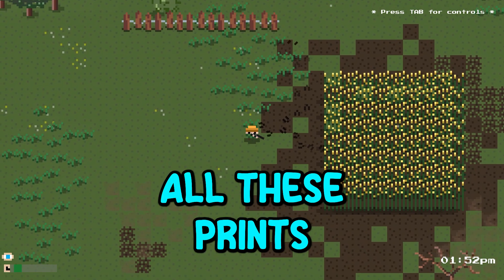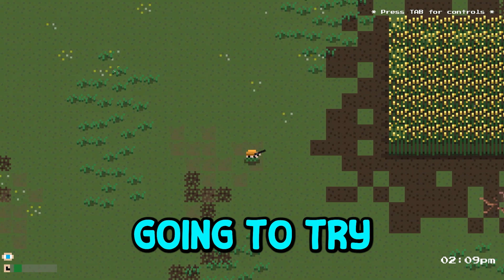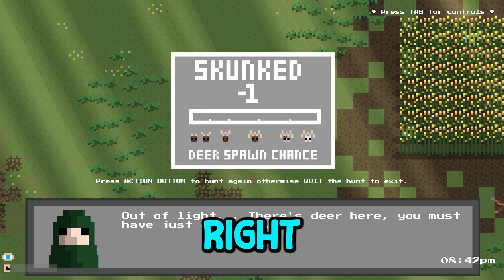Dang it. All these prints on the ground tell me that there have been some animals feeding here. Something else you can do in this game is actually fast forward time. I'm going to try to just sit here — time can be fast forwarded and I'm able to do something with it. And I blew it.